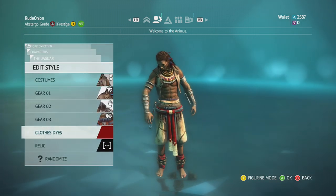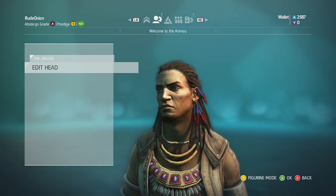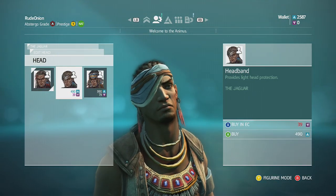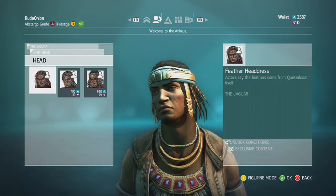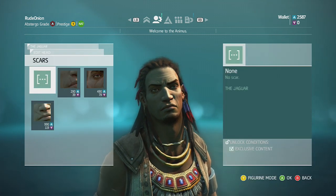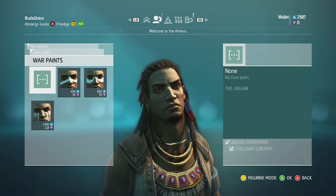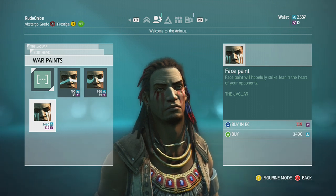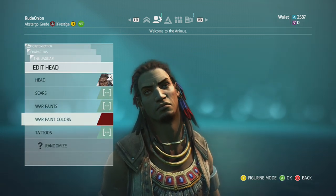So there's the Jaguar. Let's see what his heads are — I like looking at their hair. It's interesting. Lots of feathers there, and then there's the original one. Scars — you guys don't really care about the scars, do you? Let's look at the war paint. Oh, I kind of like those — those are cool, I'll probably end up getting those.